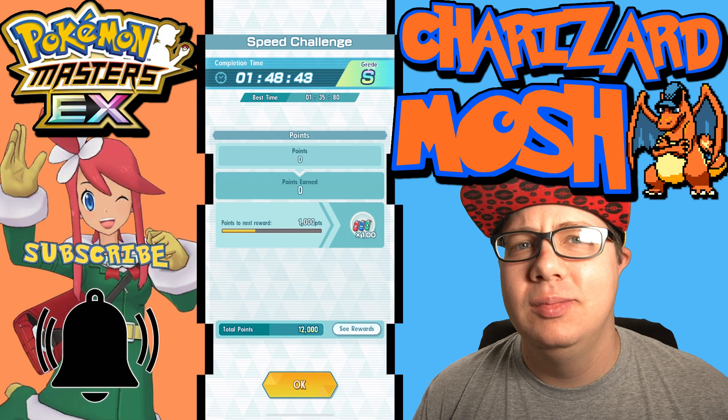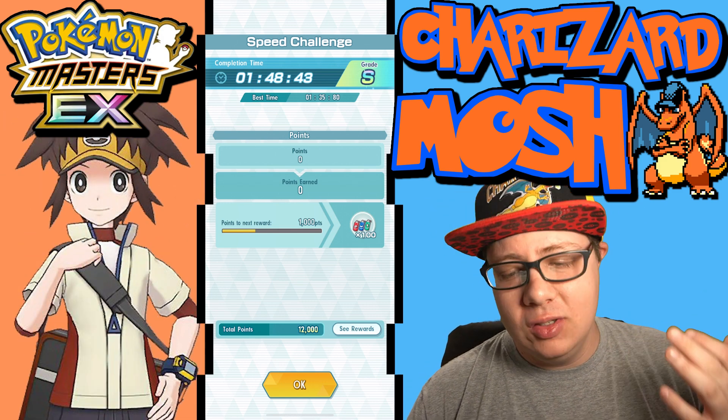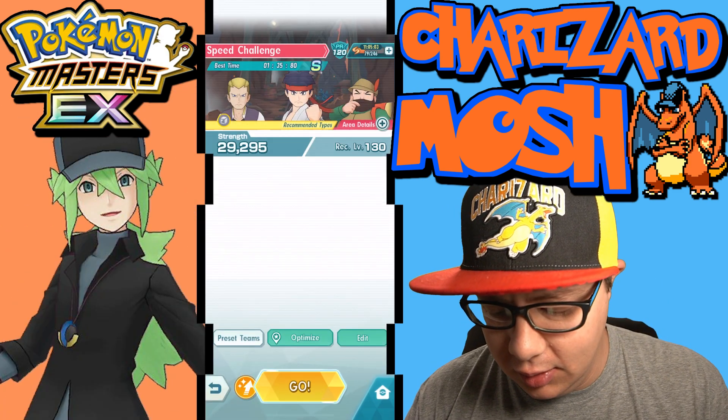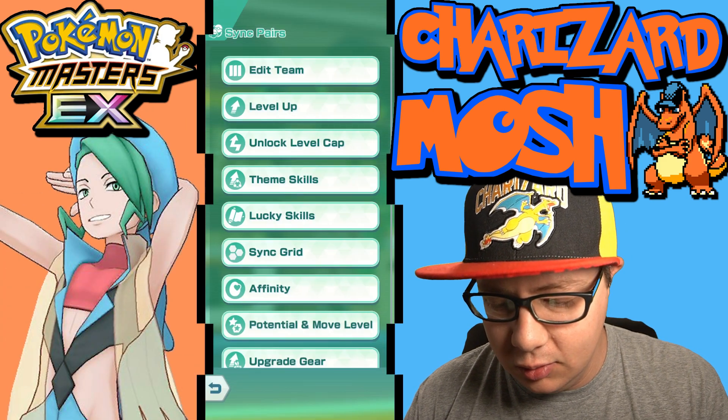Who needs Raihan? Don't need Raihan. Even if you don't have Barry EX'd, just having him with his grid — let me show you guys the grids I'm using here — you'll know these guys are very useful.